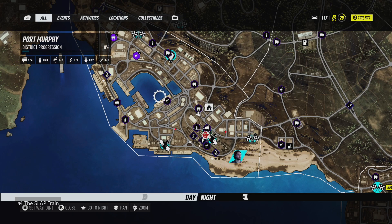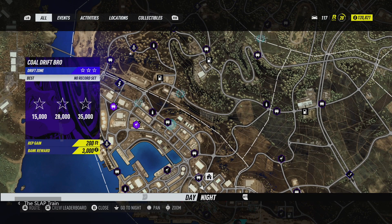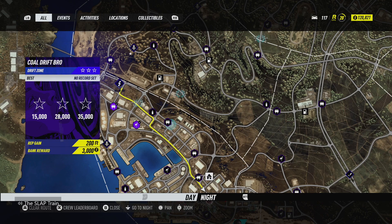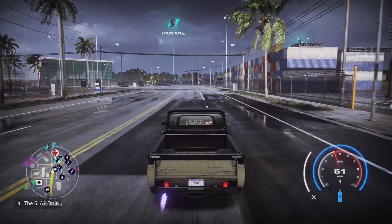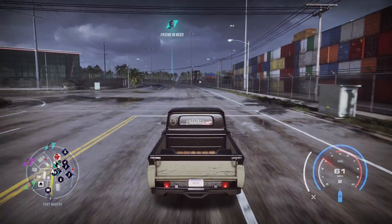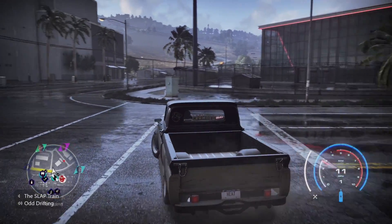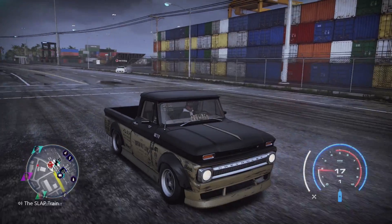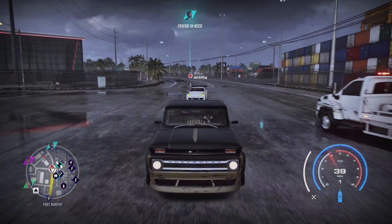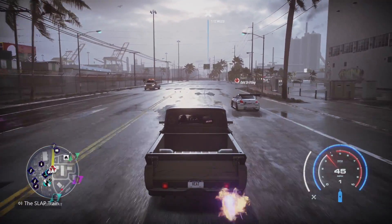Let's try to hit up another drift zone maybe — or whatever they're calling them in here. They are calling them drift zones. You want to follow me? Where you at? Right outside. Those things aren't working for me. You see your map at all? We still need to do a launch — let's see who has a faster car off the line. It's a straight line, so let's go.